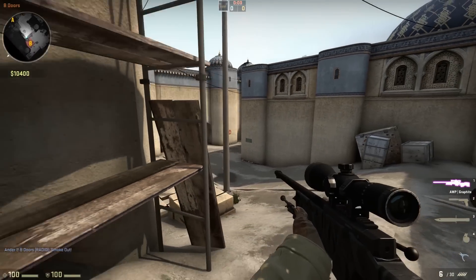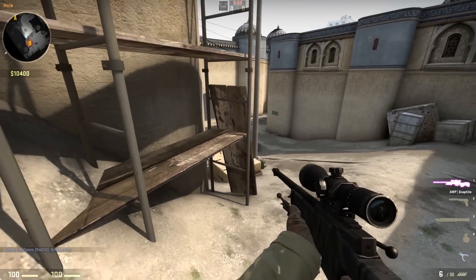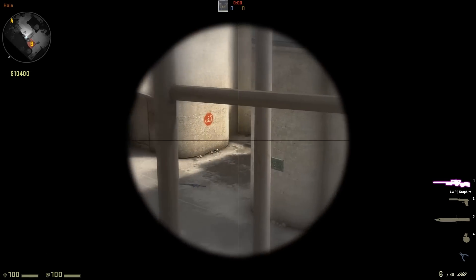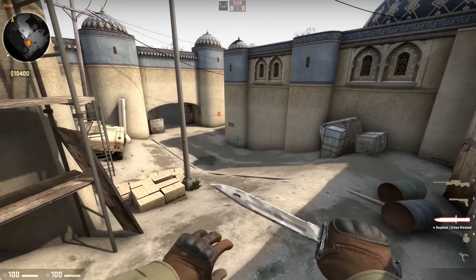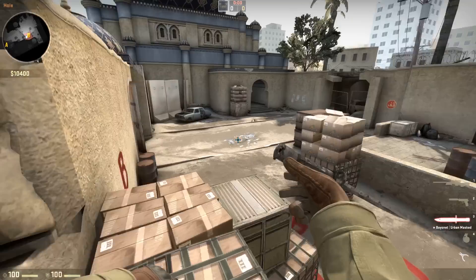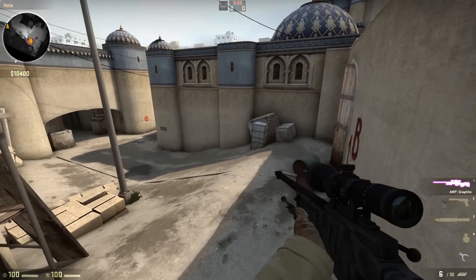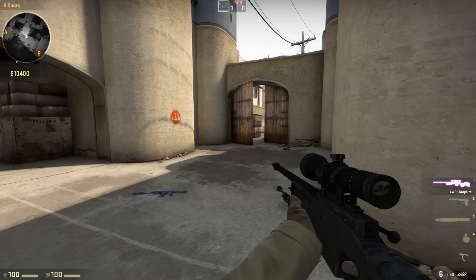When you're AWPing, you want to get yourself jumping either onto scaffolding or up the window, so you can peek from here and peek anyone that comes on this corner or that corner. And then you can jump into the actual window, but you have to be reliant on the person that's playing B. So that's really AWPing in a nutshell.